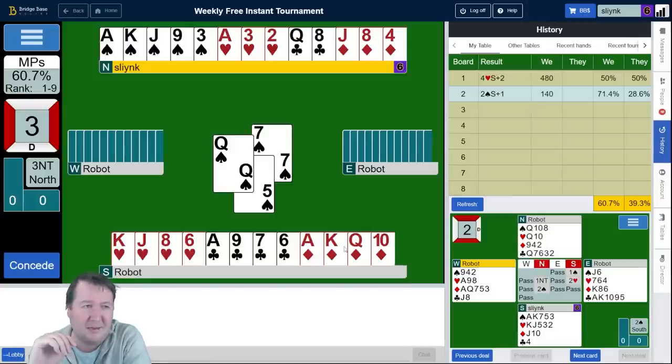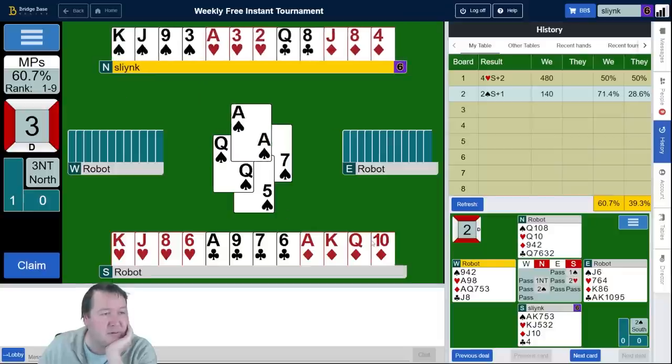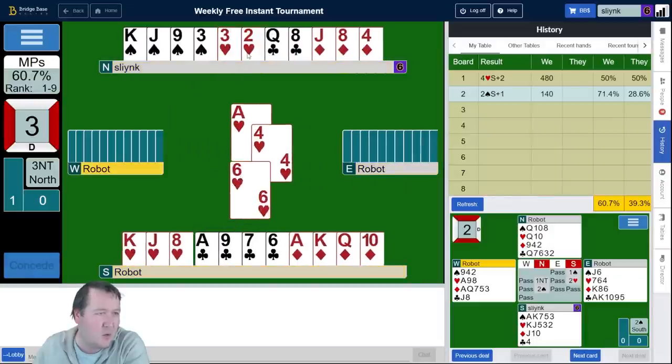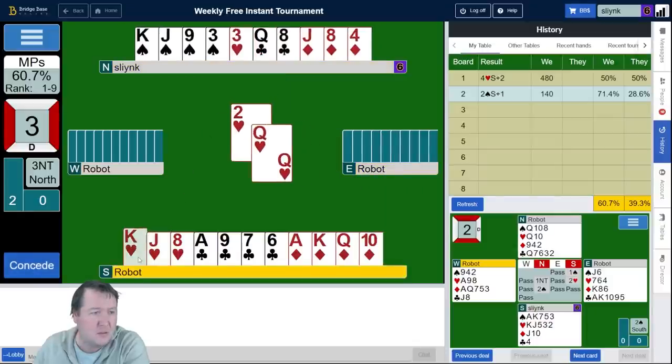Even if you do reverse, it's not like the auction is particularly easy to untangle. Partner's got a game-forcing hand — you'd be completely fine after that — but I could see some people getting to six diamonds or something, if North thought they had a reverse with five diamonds and four hearts. Anyway, we want to build extra tricks. Hearts looks pretty promising.